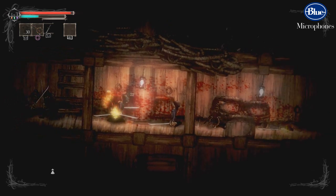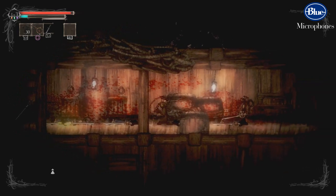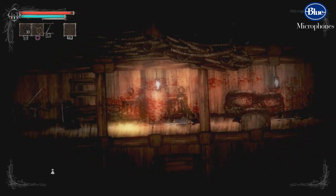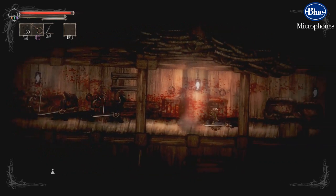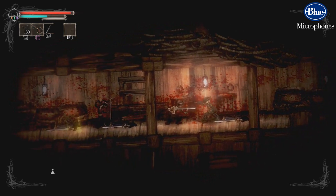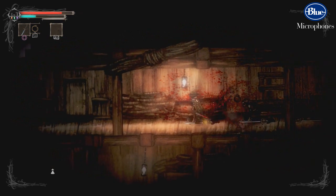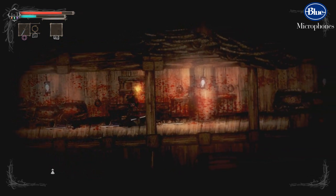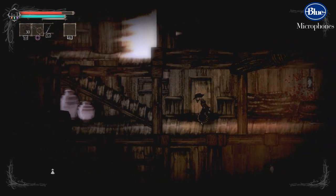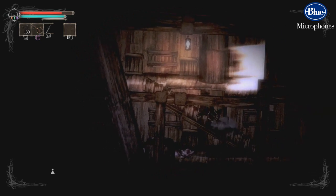If you've played any of the souls games or Bloodborne, you'll know what to expect. You pick a class at the beginning and do a little bit of customization. The art style kind of reminds me of Limbo. You go through a section fighting enemies, and at the end of that section it's the big boss fight.